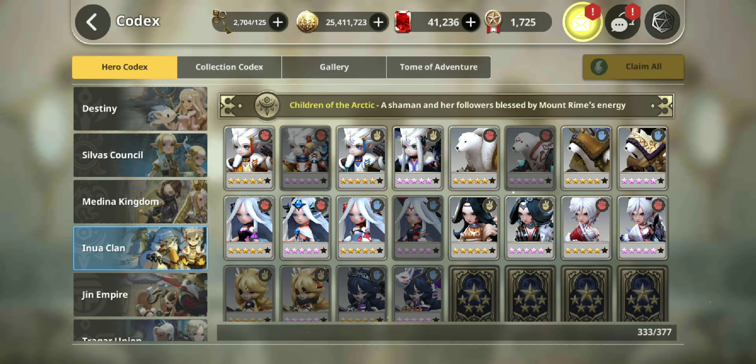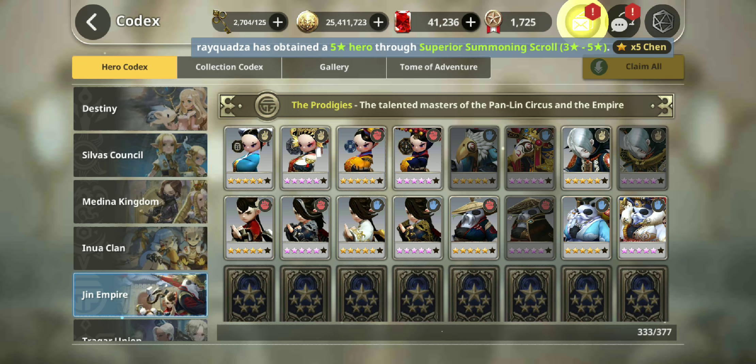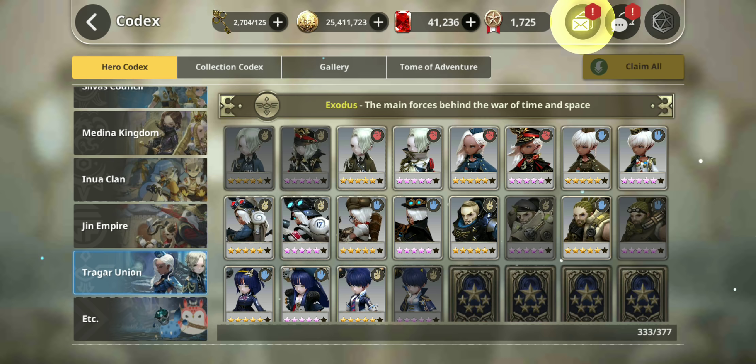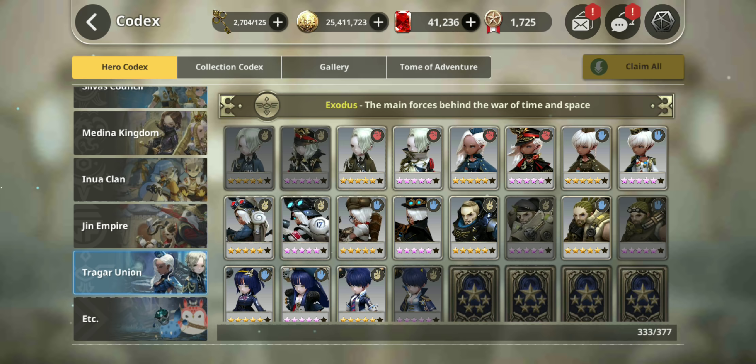Also recommended: Scissor Yanuk who has lifesteal, Paper Kerr who has tons of breaks, Rock Yona who is a really good healer, Paper Chen, and Rock Jun who has a ton of damage and utility via cooldown reductions. For the Tragar faction, there's no support unit I'd recommend for autoing through normal, hard, hell, and nightmare stages.